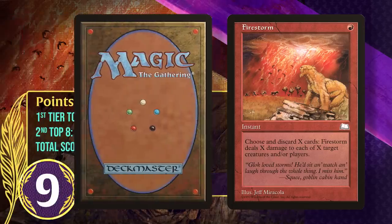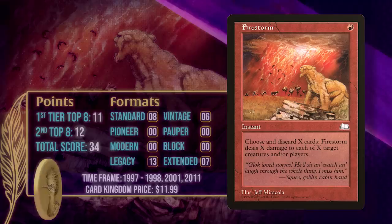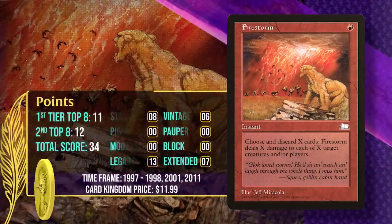As a side note, it's funny to compare Firestorm with One with Nothing, a card lots of people irrationally love. Obviously they aren't the same color, but Firestorm is so much better — you can still discard your whole hand at instant speed for 1 mana, and in this case you actually get an additional effect out of it.